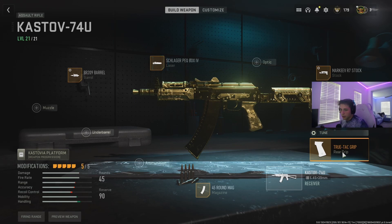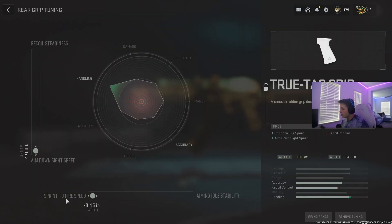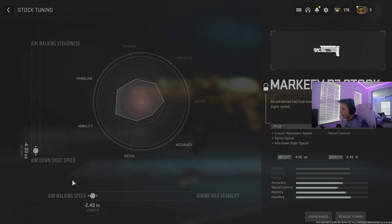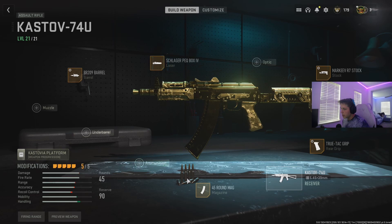I use a 45 round mag, a True-Tac grip with sprint-to-fire speed and aim down sight speed, and then the Mark R7 stock with aim down sights and walking speed. You can do walk steadiness too, but as you can see in the clips, it's already good enough. With the laser you can do whatever you want, but this is definitely my go-to.